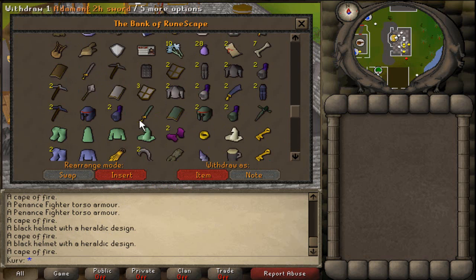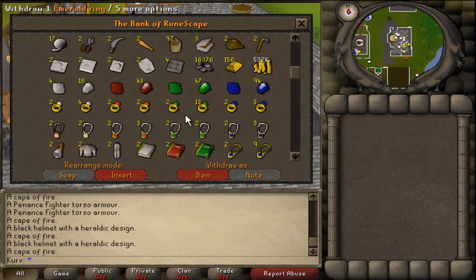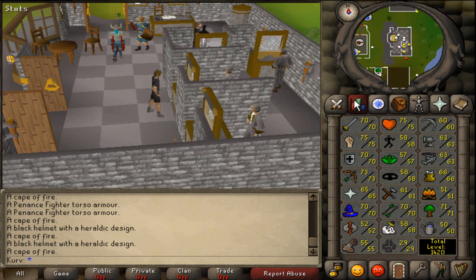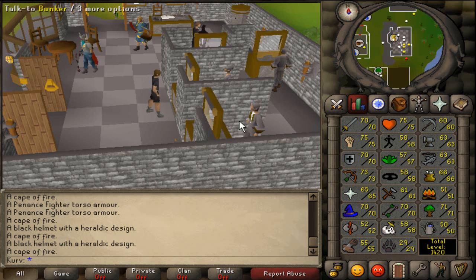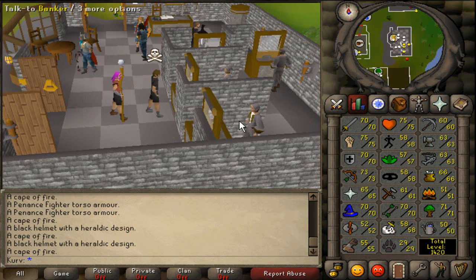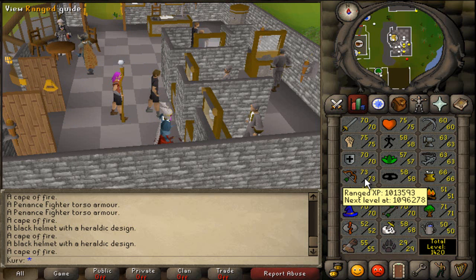That's my bank — I'd say it's pretty organized. I like the layout. I just gotta go get some placeholders and then my bank should just go up from here doing slayer. Quick stat update: 70 attack, 75 strength, 70 defense, 73 range, 65 prayer, 70 magic, 52 runecrafting, 55 construction, 75 HP, 58 agility, 57 herblore, 58 thieving, 61 crafting, 70 fletching, 58 slayer, 29 hunter, 60 mining, 63 smithing, 63 fishing, 66 cooking, 51 firemaking, 71 woodcutting, and 50 farming. Total level: 1420.